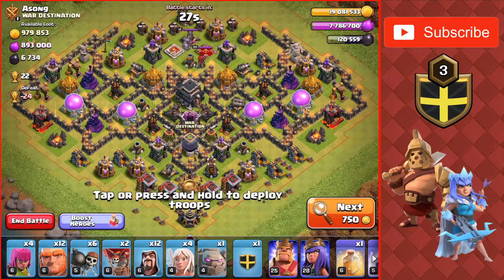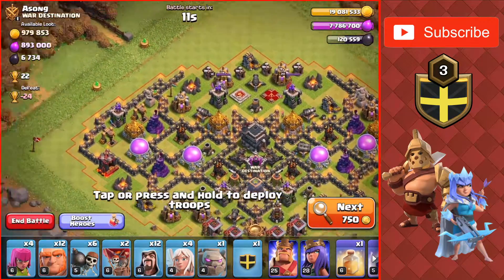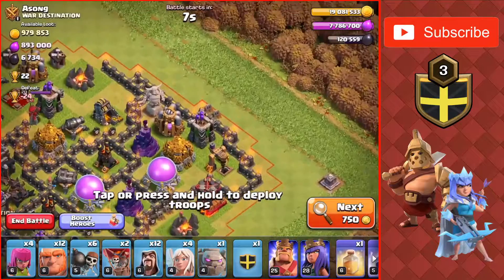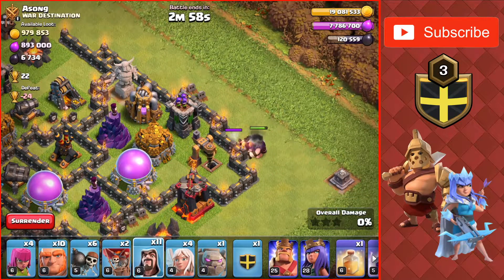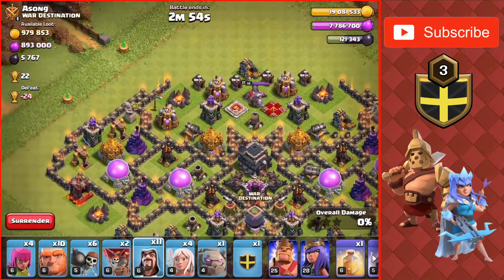On to the next raid. We have a million of each Gold and Elixir and almost 7,000 Dark Elixir on this base. It's a fully max base other than the heroes which are pretty low level. Going to go from the left side with the Queen Walk. Going to start by putting a Giant and a Wizard down to take that drill out nice and easy, just in case we don't make it that far into the base.